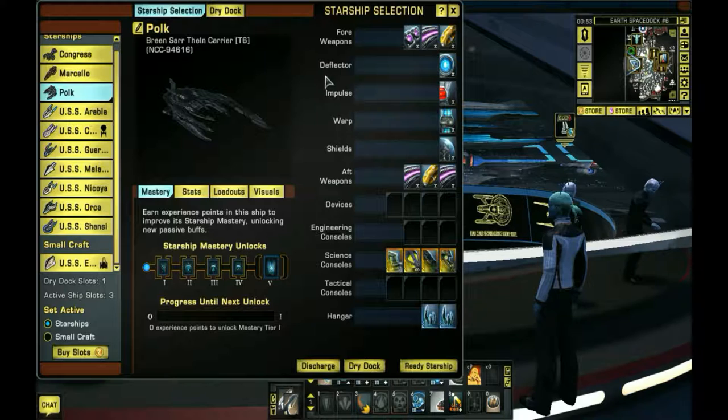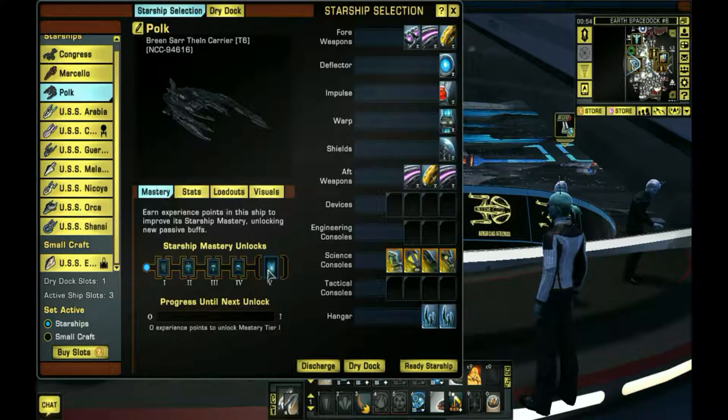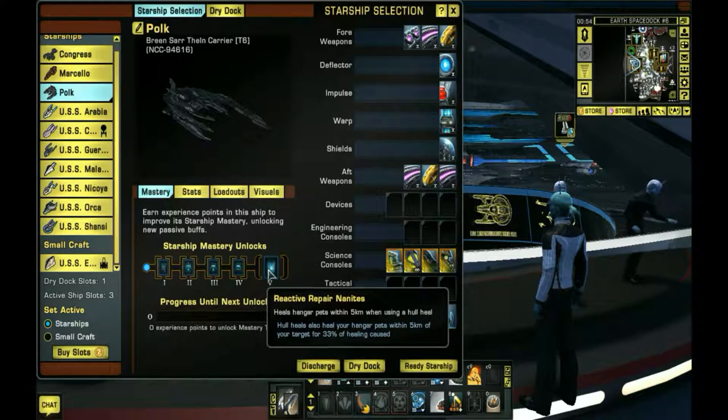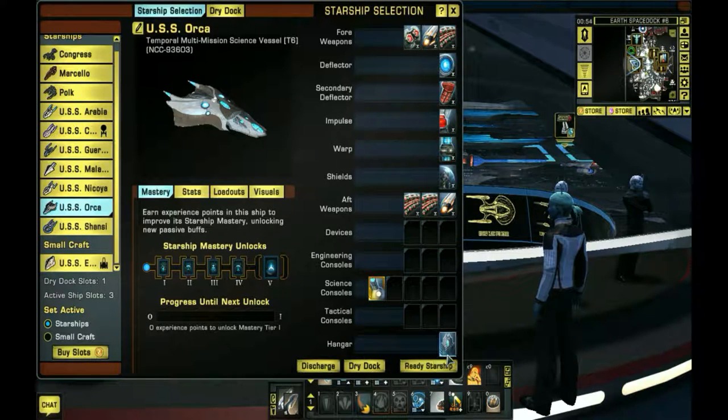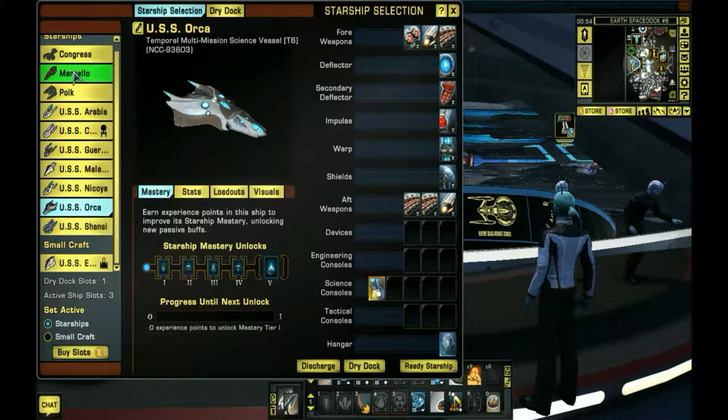Here's another one - the Breen carrier. That trait is good. As you read this trait - hangar pets. This temple hangar pet, so it might be good if I want to use it. I don't know yet, I just got it on here for now.